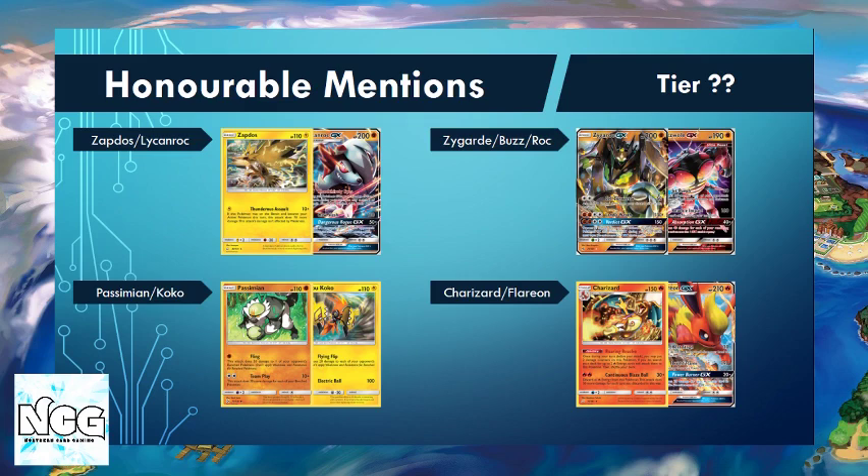Zygarde Buzzwole is another deck that could see more play. It won the Jakarta Special Event this past weekend, alongside Lycanroc with the Bloodthirsty Eyes ability in the deck. So that might be a deck we see more on the circuit — fighting type again, really strong, taking out some of the big threats in the format.